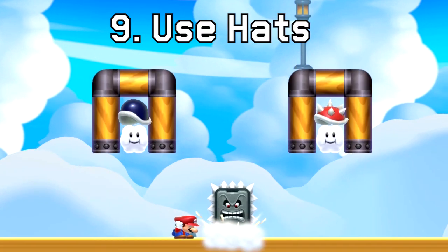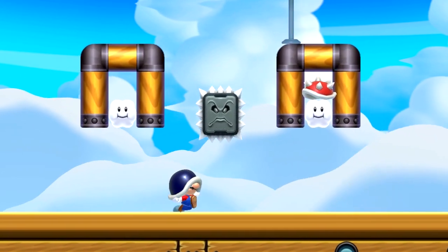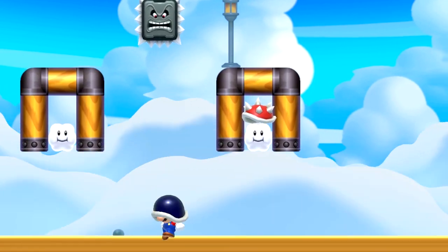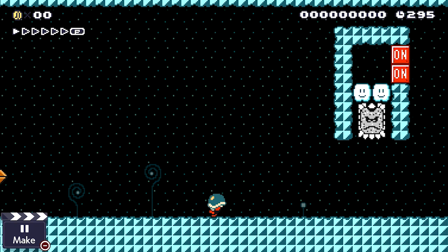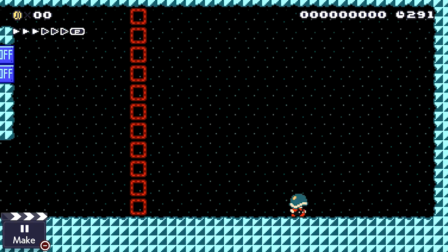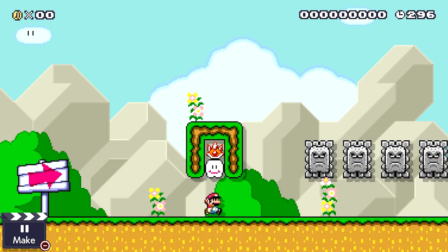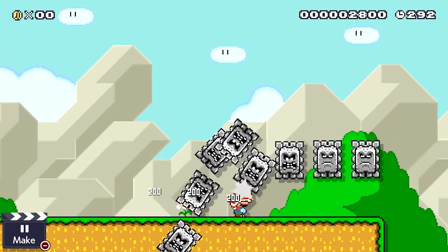Mario actually has two hat options that both affect the thwomp differently. The first is the buzzy beetle, which only protects him from the thwomp knocking it back up ever so slightly. This could be used with semi-solid platforms as a puzzle, with Mario having to hit the thwomp higher so it can horizontally trigger a switch. The next hat Mario could wear is the spawn-hee, which is way more protective of Mario and actually kills the thwomp in one hit.